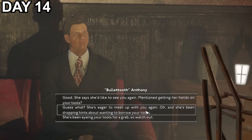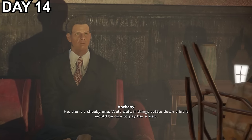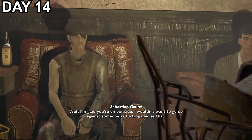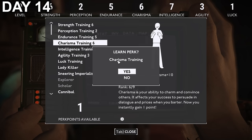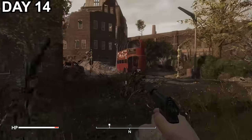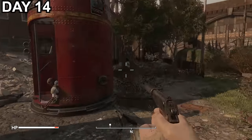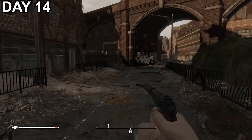Day 14 and I turn in the quest, of course mentioning to Anthony his old fling wants to get her hands on his tools again, and even the usual moaning gaunt is happy when I tell him I left the whole place up in flames. I get a level up and take some charisma training, hoping that this will open options for me. After being told to return for a final job in a few days, I head off to find the mysterious Thameshaven I was told about, who might help me figure out why I woke up in a lab.